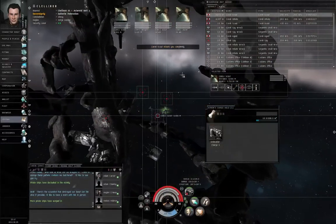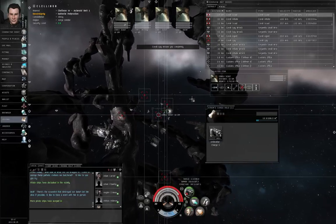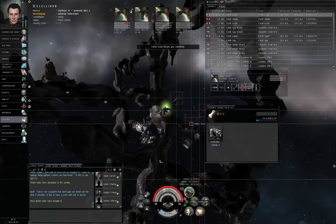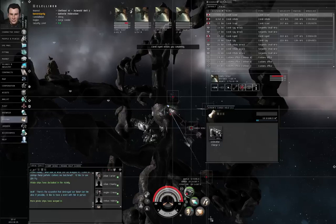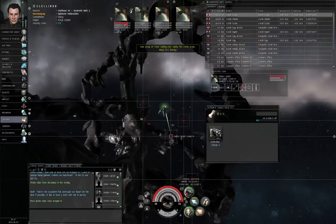Flying through this obstacle field may not be a good idea for a new player — in case you need to warp out, you want a nice clear path. By the way, if you know you're not going to be running your armor repair module all the time, you can right-click the repair and set auto-repeat off. That way, whenever you activate the armor repair module, it runs for one cycle and shuts off.